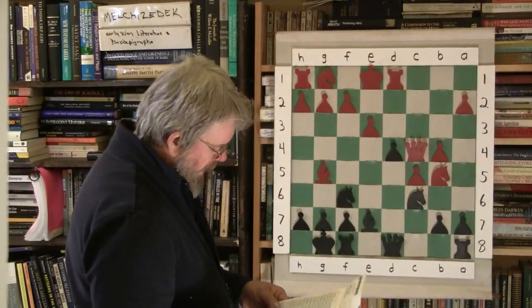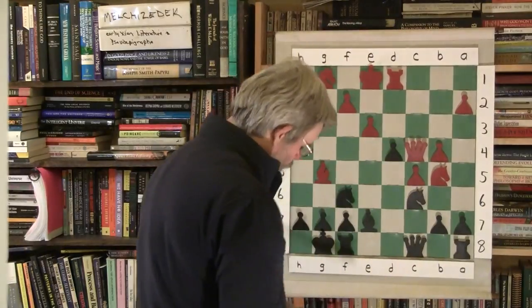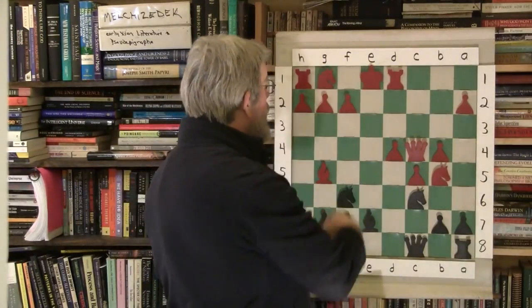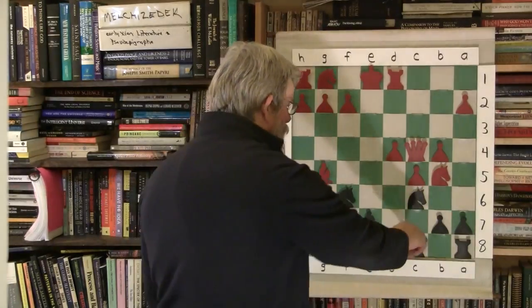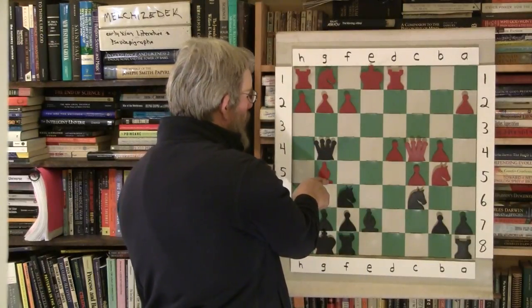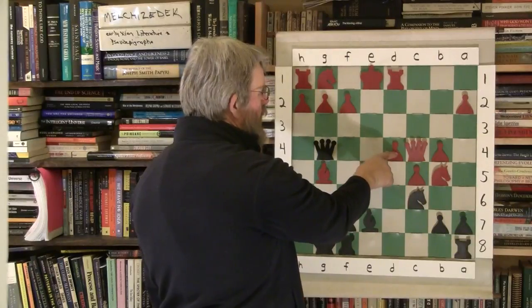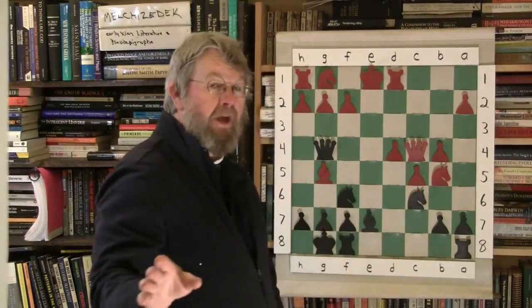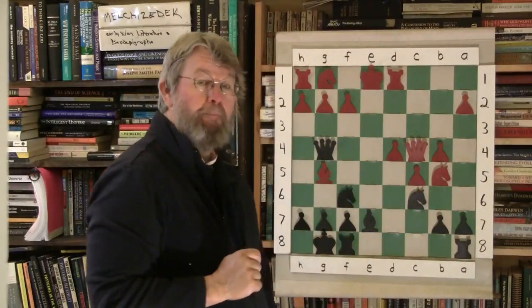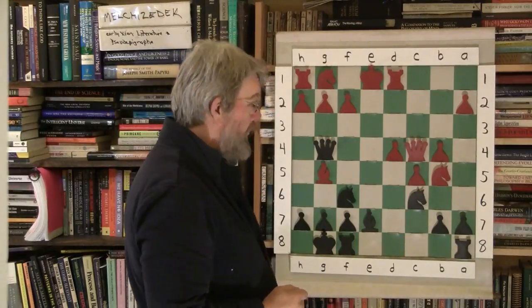Queen to c8. And now e takes d4 — good central power and influence by white at this point. Queen comes up to g4 — absolutely awesome target consciousness. Look at what this move accomplishes: hitting the unsupported bishop, hitting the supporting pawn in the pawn chain, and hitting the g2 pawn. That move is a powerful target conscious move — that's what you can do with the queen.